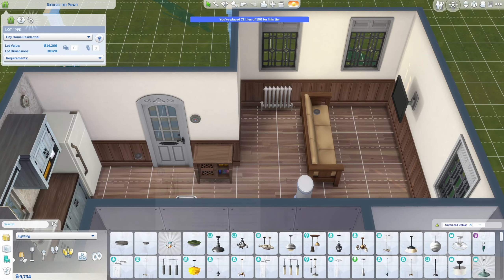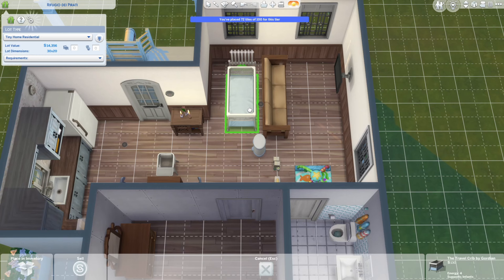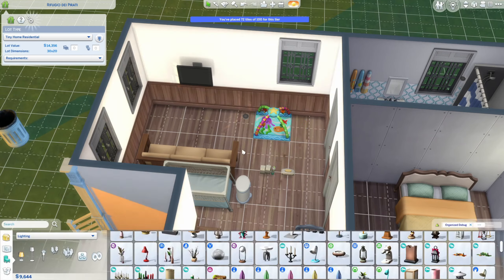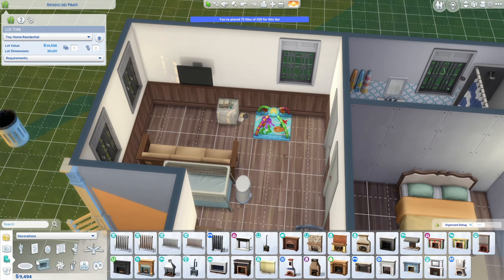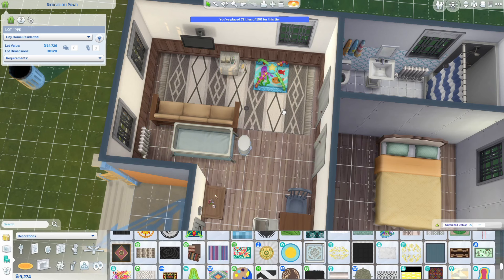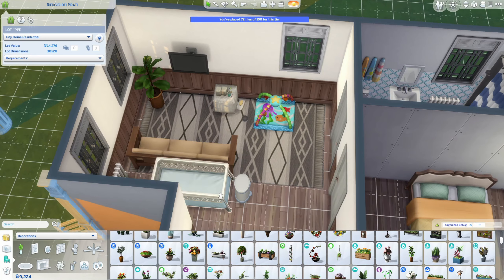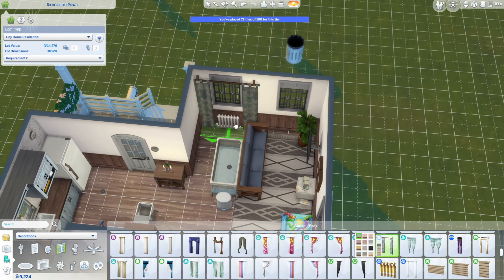A starter home felt like a better way to start the new year. Working on the entryway now — I have the table from Jungle Adventure and a centerpiece from My Wedding Stories with two candles and a little flower. Then I'm reworking the living room; I do end up moving the far wall out one tile which also makes the bathroom bigger. That pouf is from Tiny Living — I put the diaper stuff on top because when you have a baby you're changing diapers on the floor, so easy access is nice.